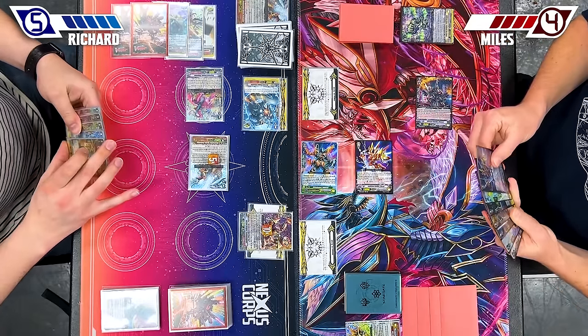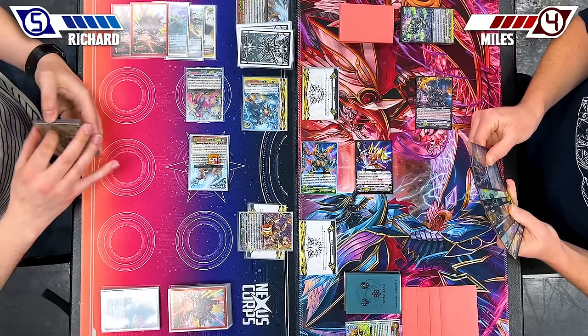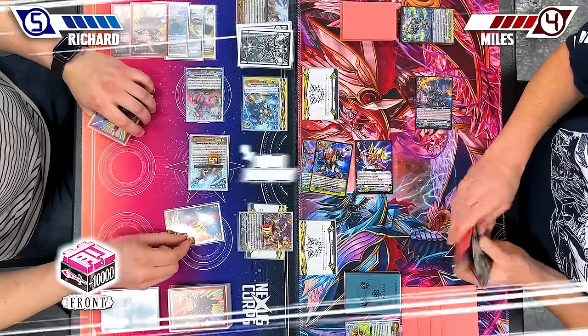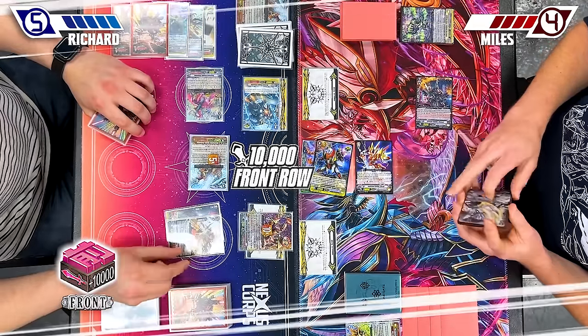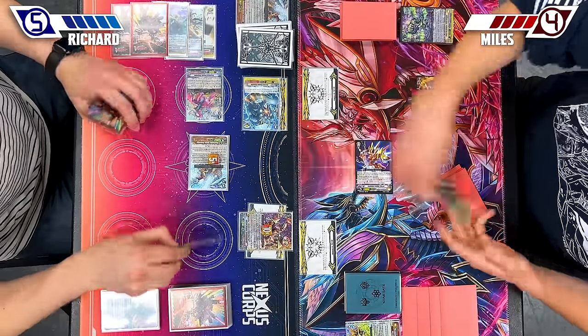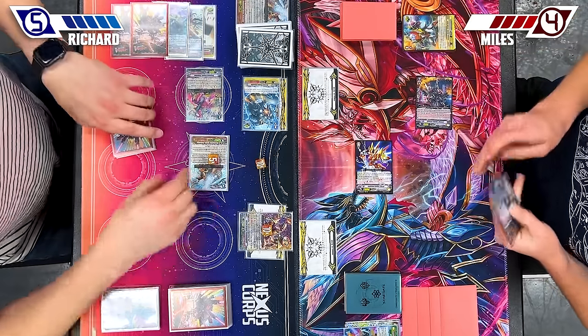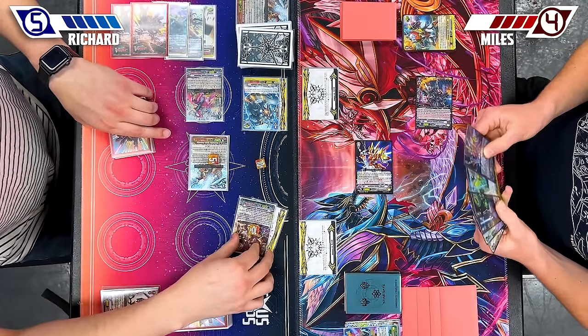That's 1 to pass, which is not enough for me. Let's go 3 to pass — or no pass or something. Front. Well, there's the other one I needed. 10k to the front row. That means we're at 37 to vanguard.